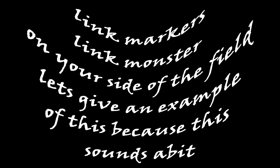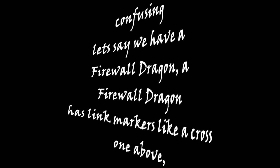Co-Link means that the Link Monster in question needs to have its Link Marker and its own Link Marker point to another Link Monster's Link Marker on your side of the field. Let's give an example of this because it sounds a bit confusing.